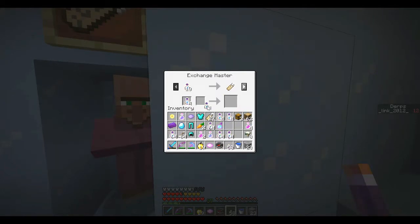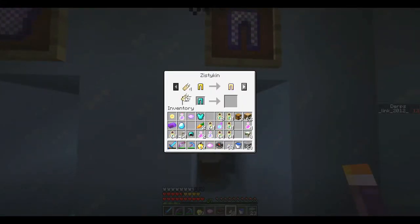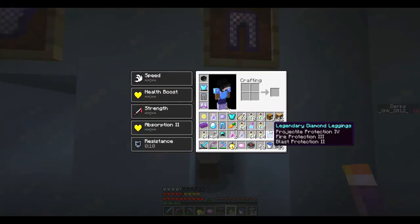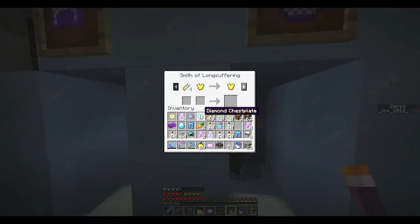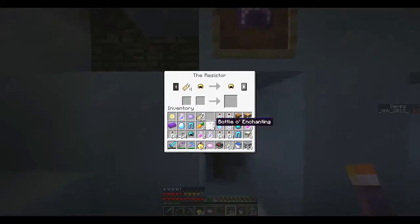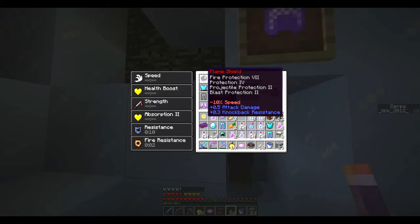We need 24 — yeah, 24. We're good, we are set. Now we get Smith of Long Suffering, get our Diamond Chestplate, and last but not least we want this helmet that gives us insane knockback resistance and of course some more armor.